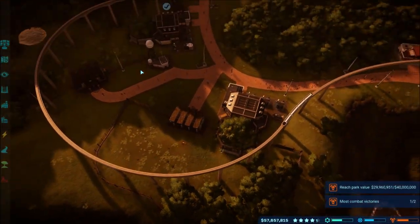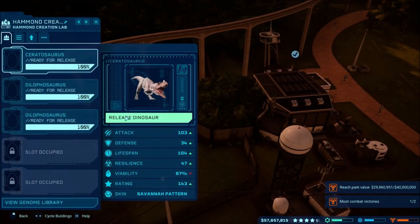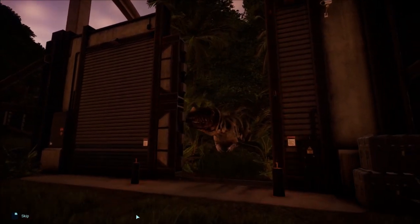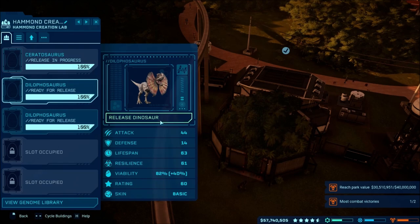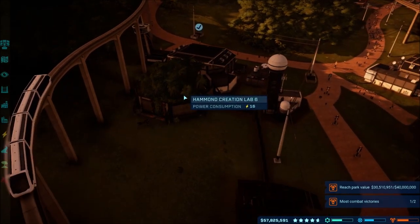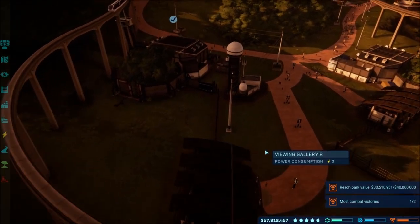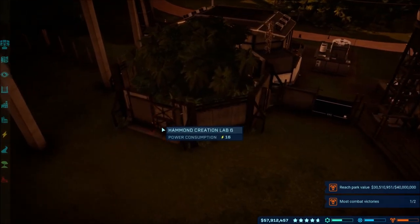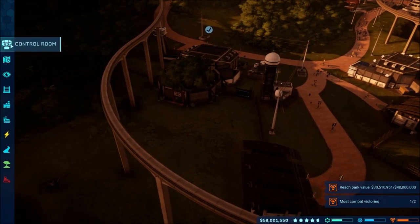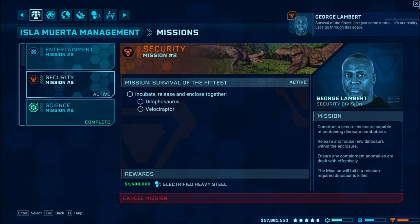Let's go over here now and continue on with our missions. We have a battle which I already got one victory, but I don't know what it came from. We're going to release the ceratosaurus and hopefully this will be our victor in the battle. So our new ceratosaurus - and then we'll release a Dilophosaurus out with it and surely they will fight. If this thing wins, I will then release the other dillo and hopefully it'll kill that as well, and we will get our two victories. We can go to this and start our mission and get the electrified fence, which is what we need.